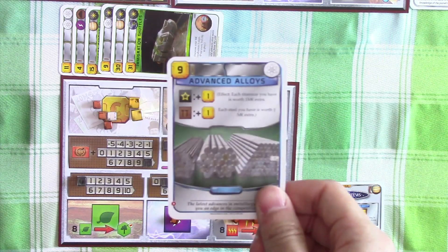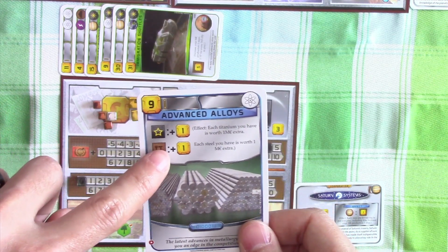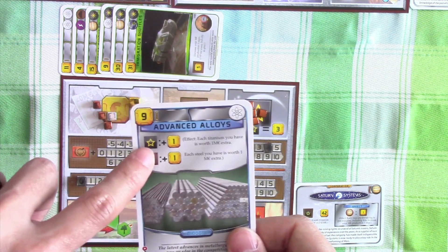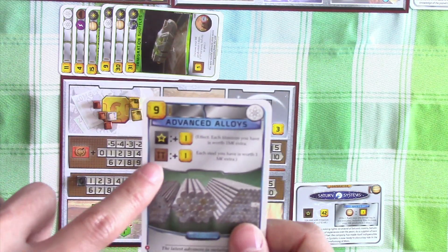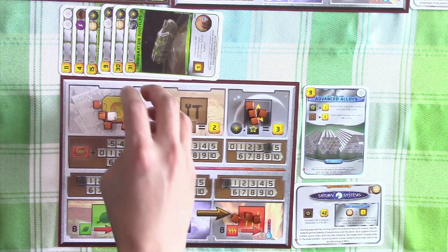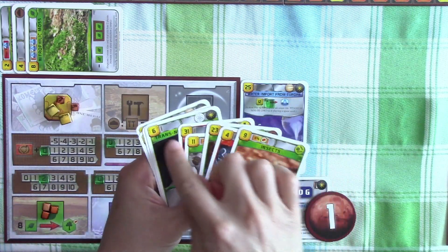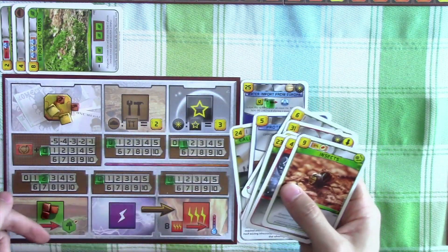Saturn Systems has discovered advanced alloys. By spending nine credits, now the titanium and steel is worth one extra credit each. So steel for building projects is now worth three each, and titanium for space projects are now worth four each. This pretty much turned Saturn Systems into something like Swobolok, which is kind of unfortunate for us - this project would have been pretty powerful for us to have. They've decided to pass, and it goes back to us. I think we want to save our credits for one of the big ticket items in the next coming generations.